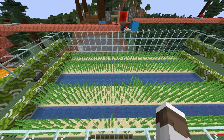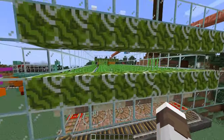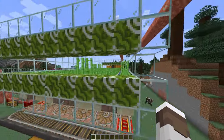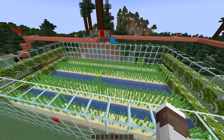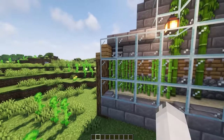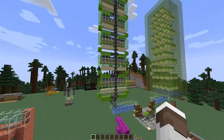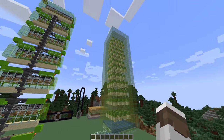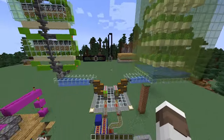This sugarcane farm works in a similar way and is a great method for getting loads of a material — sugarcane for sugar and paper great for books and potions. The bamboo version is used for scaffolding. You can make them big like this, or smaller — links for both in the description. You can also combine them like this, where I've merged a cactus farm and a bamboo farm at the bottom, with tutorials for each available separately on my channel.